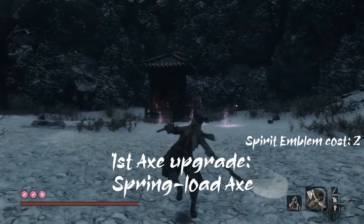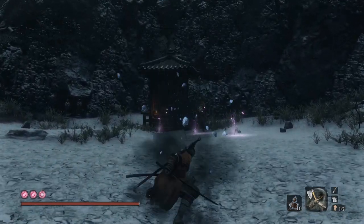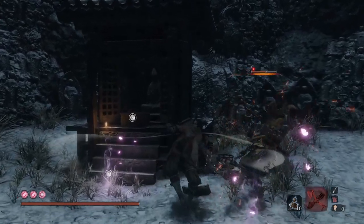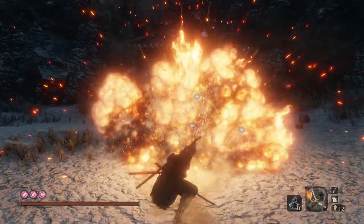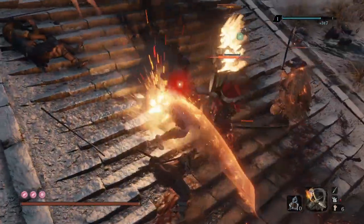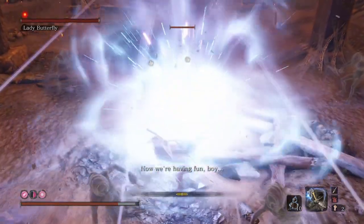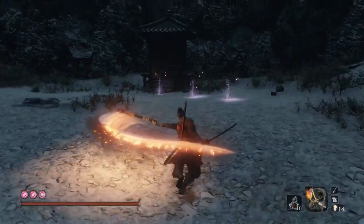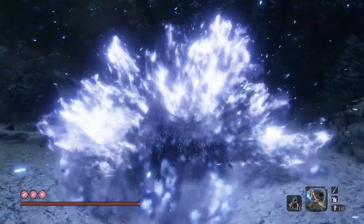The Spring-Load Axe lets you do the same smashing attacks, but also when you hold the R2 button, Wolf swings the axe in a whirlwind attack once before the overhead smash, and while spinning, if you press the R2 button repeatedly, you can continue spinning as long as you have spirit emblems. The Sparking Axe has the same abilities, but adds fiery explosions upon contact with the smash that might add the burned status and scare enemies with red eyes. The final upgrade, the Lazerlite Axe, now deals damage to enemies through their guards and acts like a Snapseeed, dispelling illusions and doing damage to the Illusion Corrupted Monk. The Loaded Axe can be combined with the Fang and Blade skill, where after using the axe and pressing attack, Wolf jumps forward and does a continuation attack with both the sword and the axe.